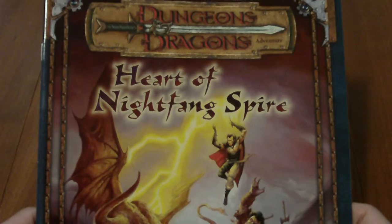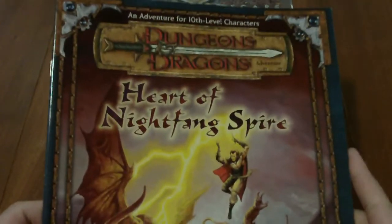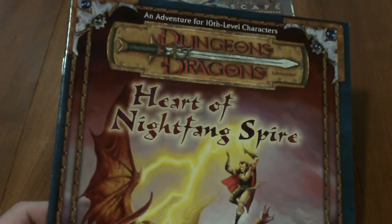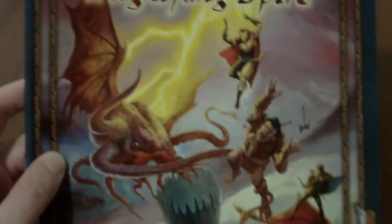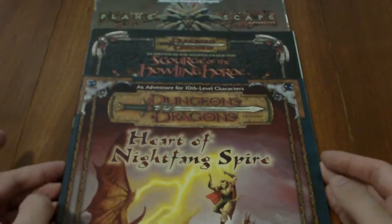The new addition is Heart of Nightfang Spire. This was part of the series of adventures released early on after 3.0 came out, designed to take you all the way up to 20th level. It started with the Sunless Citadel, then the Forge of Fury, and Heart of Nightfang Spire was the 10th level adventure, written by Bruce R. Cordell, who also did the Sunless Citadel.